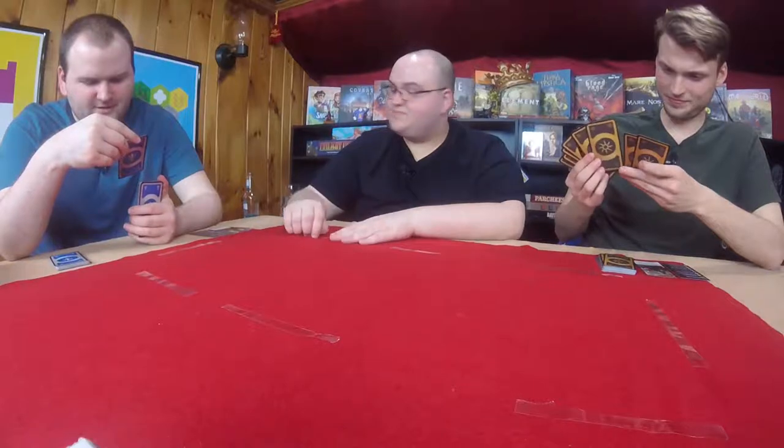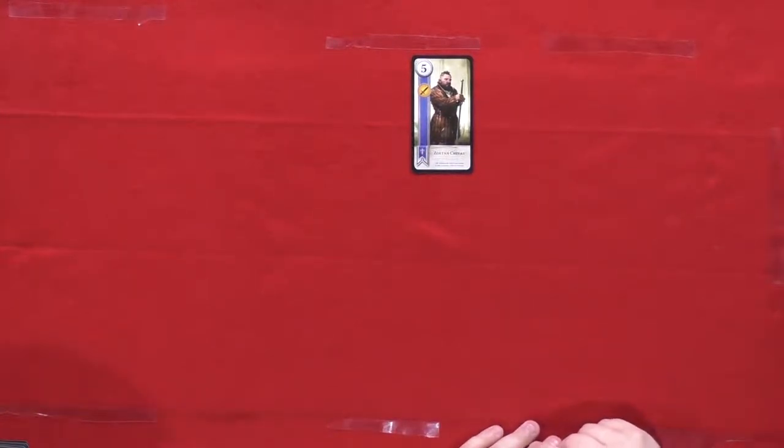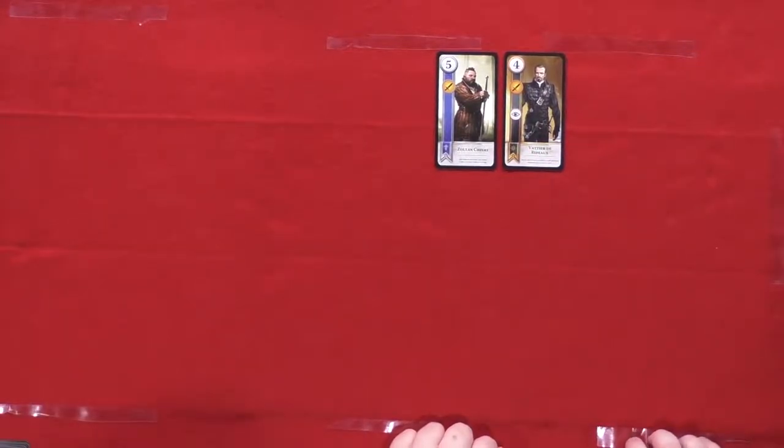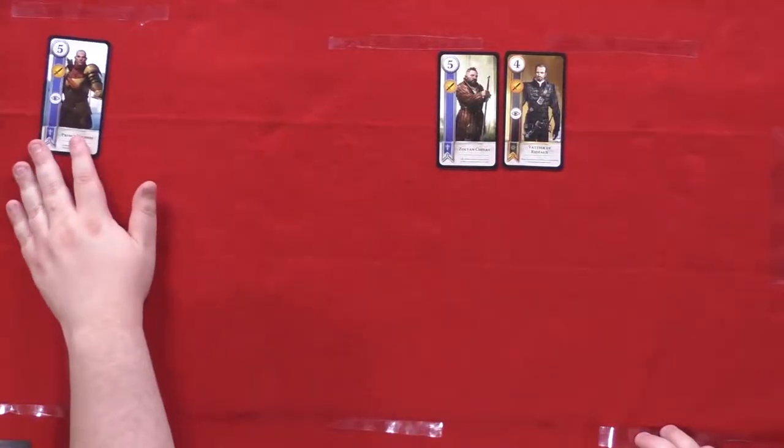My first play — I'm going to play everyone's favorite dwarf, Zoltan Chivay. Graham is playing a spy! You play the spy on your opponent's side — this character's strength goes towards my army, but he gets to draw two cards from his deck. That leaves me but one choice — I'm going to counter with a spy. Prince Stennis!